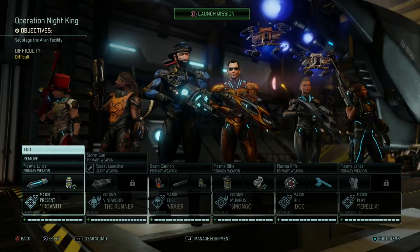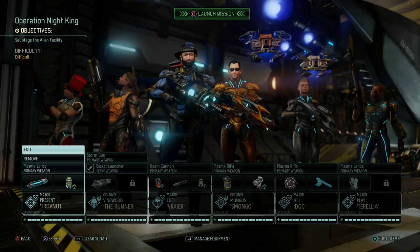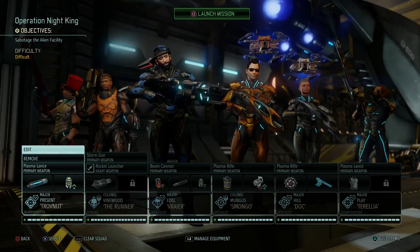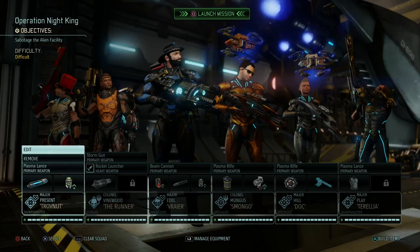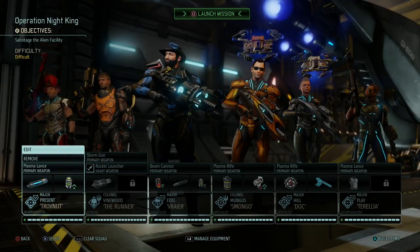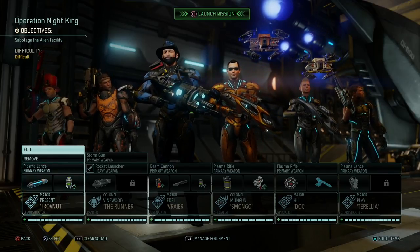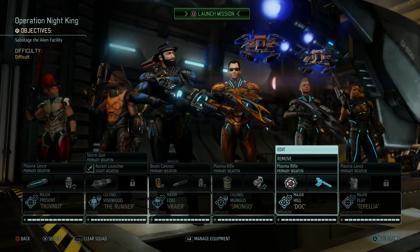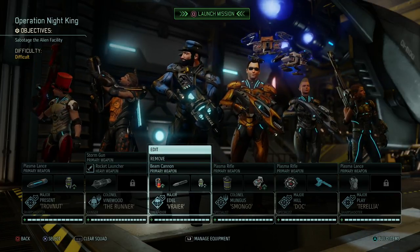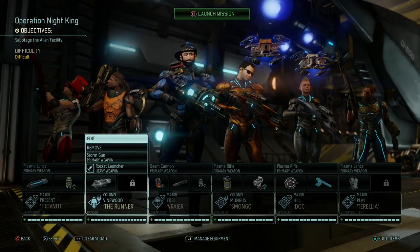Hey, what's up everybody? My name is TrophyNut and welcome back to XCOM 2 in our Commander playthrough. We're here ready to go on Operation Night King. We're gonna sabotage another alien facility and that means we're gonna have to destroy that place in its entirety. On this mission, a bit of an unorthodox squad: two sharpshooters Vinnie and Cedric, two specialists Emma and Hugh, then Ulrich our fixed Grenadier and Christoph our fixed Lancer, not a Ranger.